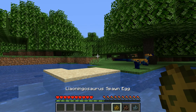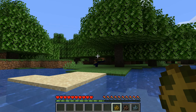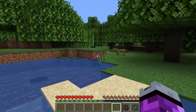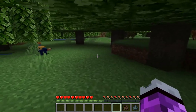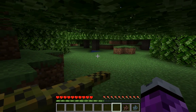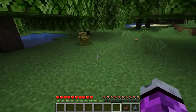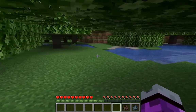Next up we have a liaoningosaurus, which is an ankylosaur from the early Cretaceous — it might be a nodosaur. It can actually swim, I think, which is also very cute. I want to look at you — yes, it's super cute. Please don't hit me with your tail. Why are you running from me? I just want to look at you — you're too cute for me to hurt you. And it ran off.